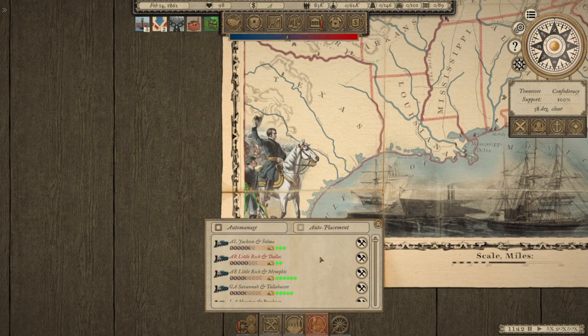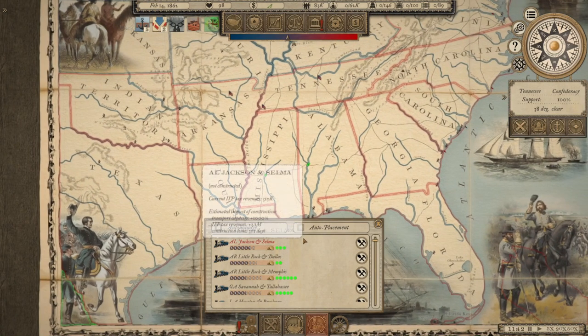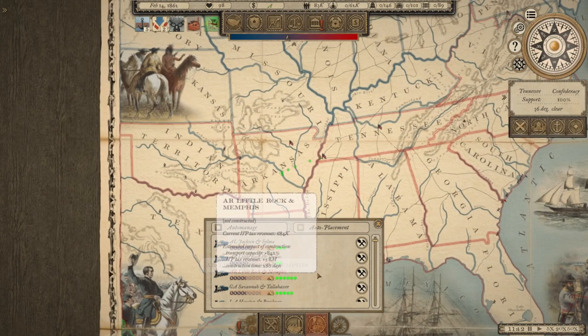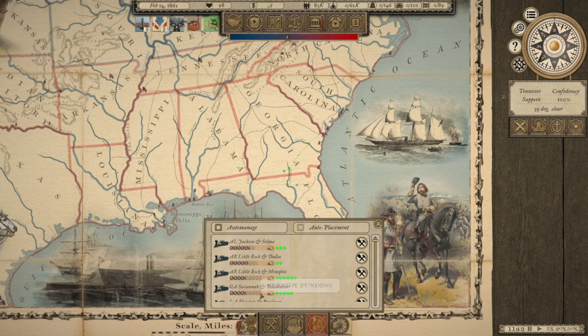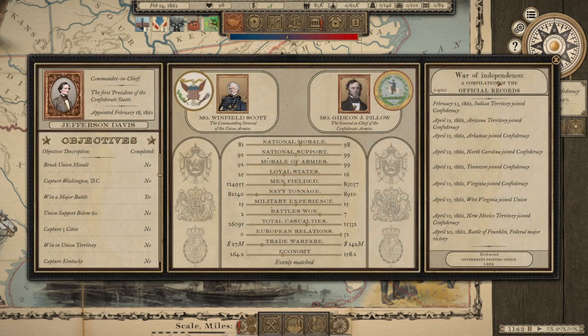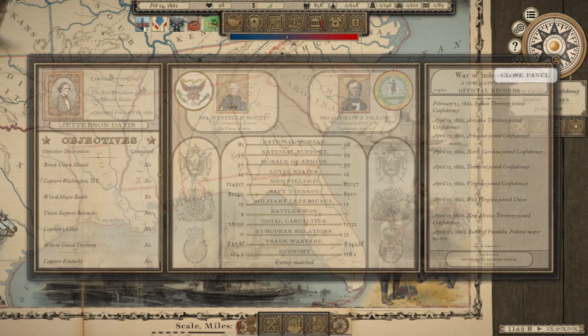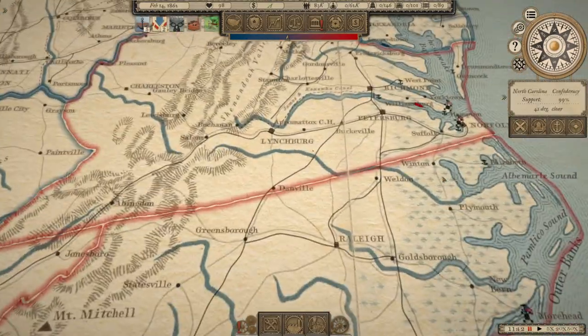My hunch is I would do Little Rock to Dallas potentially — $3 million. I like the idea of Savannah to Tallahassee, but I'm a ways away from having enough subsidy funding to do it.